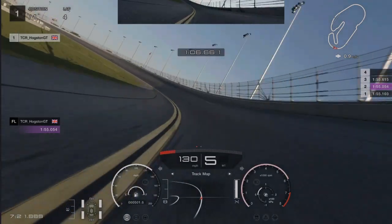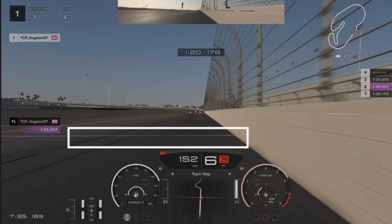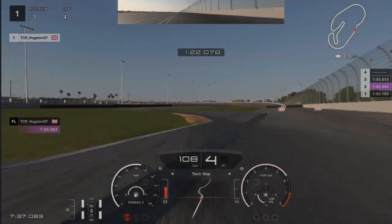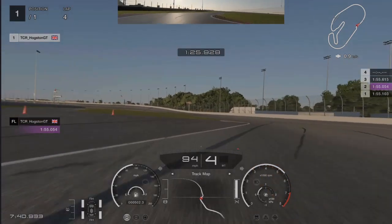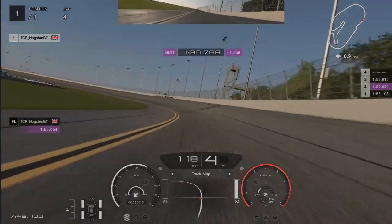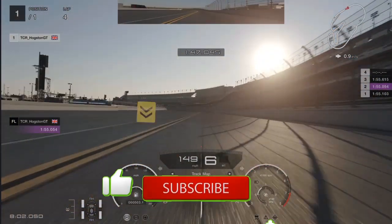Just before the bus stop, your braking point is the white line — you want to start braking just after it. Drop it down in a straight line, take the corner, and the apex is nice and simple with braking and throttle control. Once you're out, make sure your right tyres go over that yellow line or else you will get a track penalty.